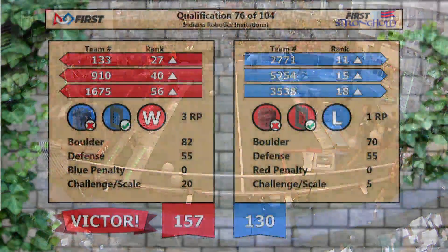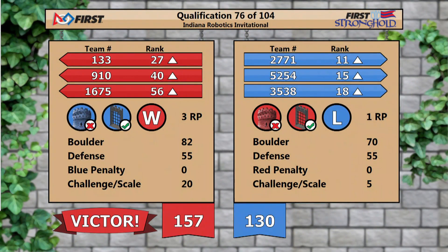All right, we got a score coming up. 157 points for the Red Alliance, 130 for Blue. That's three rankings.